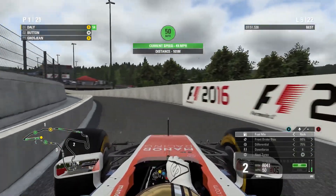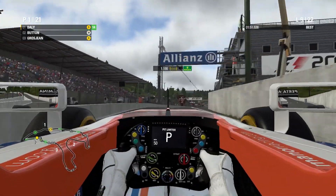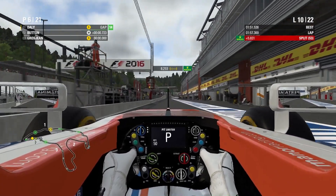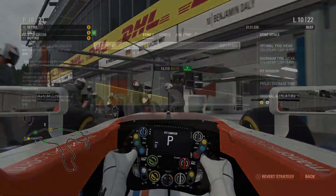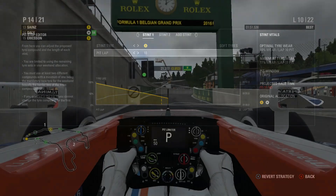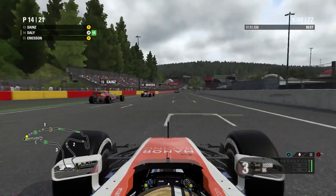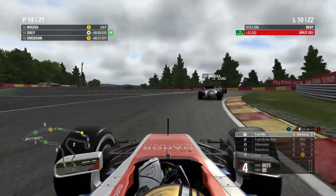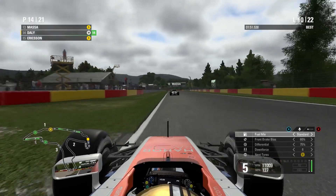We pull into the pits on lap 9 — one lap earlier than scheduled to get the undercut. I felt this was a good strategy to hold on to track position a little earlier. The overall race time only got slowed down by about a tenth, so I opted to stop a lap early. We rejoined very close to a pack including Hülkenberg, Massa, and Sainz. If we'd stopped a lap later we wouldn't have been able to join the back of this queue — now we can use them for slipstream on fresh tyres.